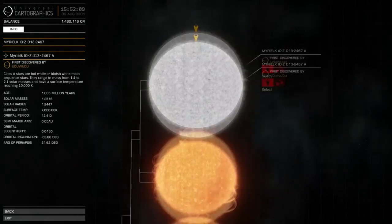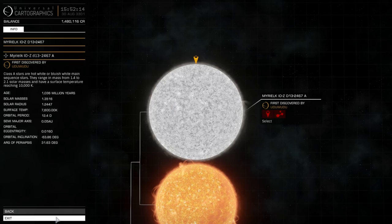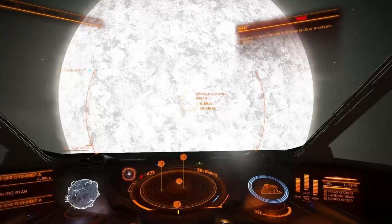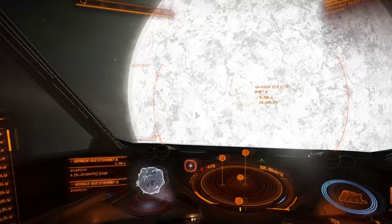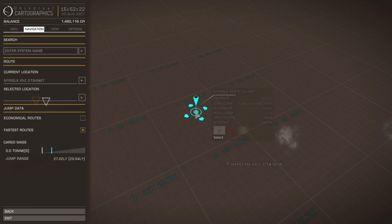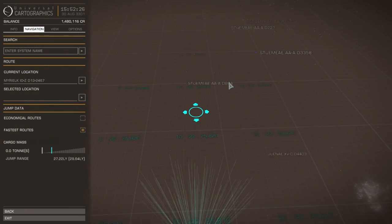Unexplored - oh, okay. Oodoo Oodoo got this one. And we have to re-plot every single time. I can't just press N for the next system because we don't have a long distance plot available to us.